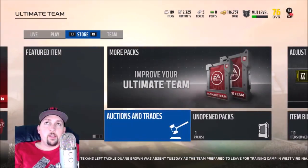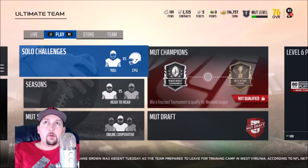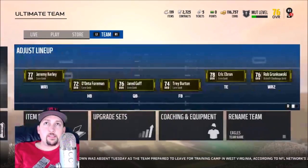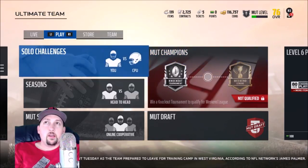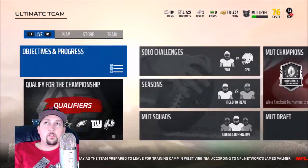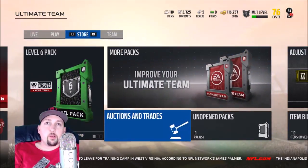Let me back out first and show you how to get into it. If you're not really a MUT player, a lot of stuff can be overwhelming, but you really only have four tabs this year. Last year you had even more, so they really streamlined and simplified it. You have your Live tab, your Play section where your games and solos are, your Store, and your Team.